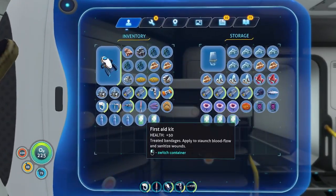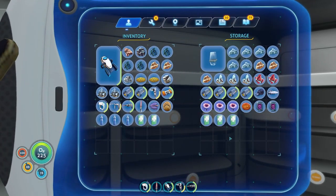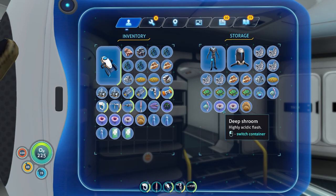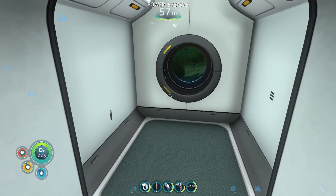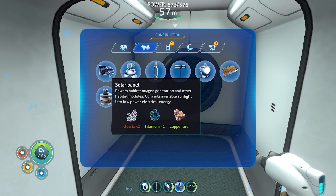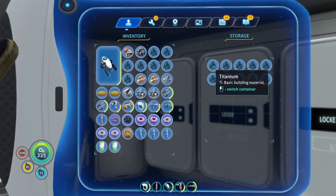Was it in the last one? There it is. Now, can we just plant these gel sacks, or do we need to break them? Also, we need to make more solar panels. God, that's a lot of titanium, isn't it? I mean, I guess we have a bunch, but still.